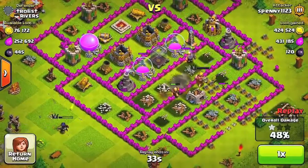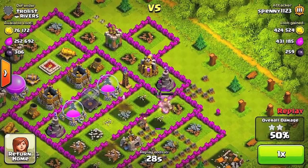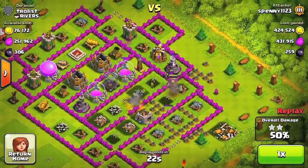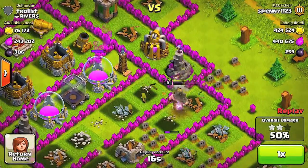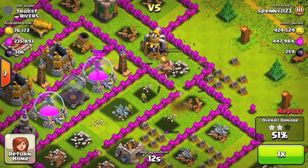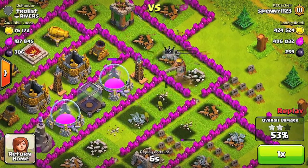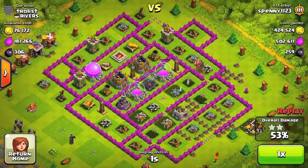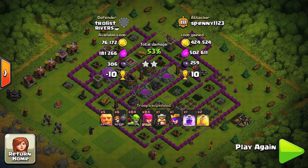The Barb King goes around, and I wasn't very happy about that because I wanted him to get into those collectors. It really wasn't that bad though, because these archers came along and started taking shots at the storage, so I did get some extra elixir. I got the Wizard Tower, the Barb King takes it out, I get tons of loot, and it's a pretty successful battle — finishing with 500k. Very successful, very happy with it.